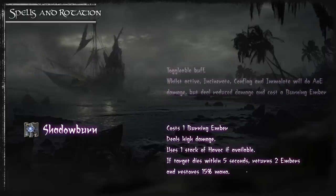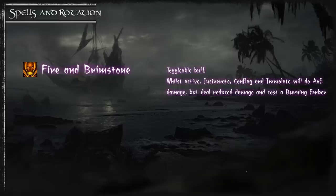For AoE you have Fire and Brimstone, an ability you can toggle on or off. When toggled on, your Incinerates, Immolates, and Conflagrates will each cost a burning ember to cast and do AoE damage but at reduced damage. Spells cast with Fire and Brimstone active will benefit from your mastery but will not benefit from Grimoire of Sacrifice.